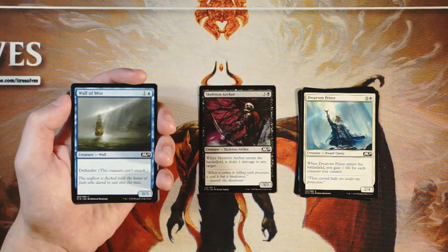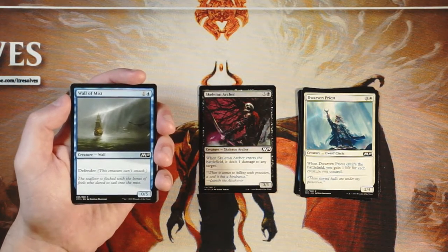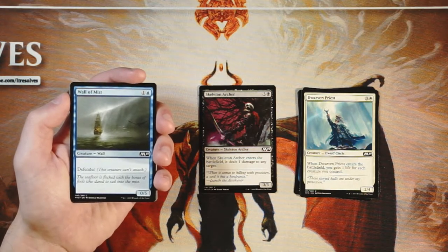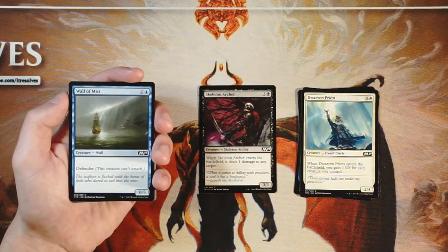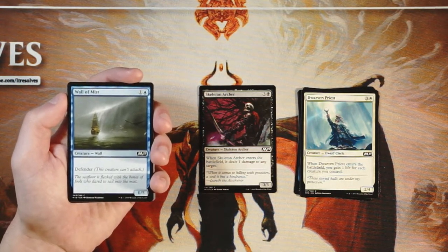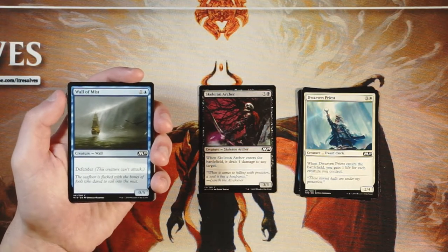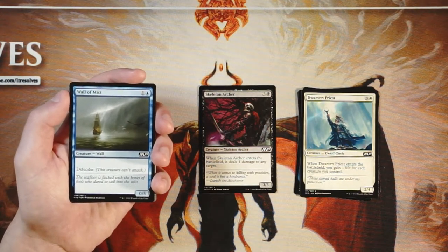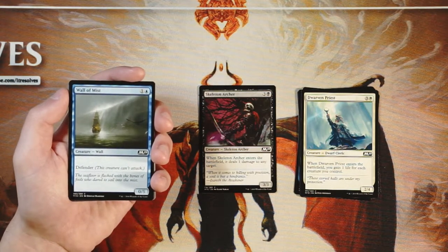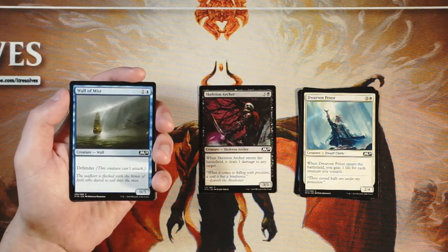Wall of Mist is a 0/5 defender for one and a blue. I really don't like cards like this — they literally just stall the game, that's about it. There is sometimes some kind of stall control deck that comes out of the woodwork and this is the card for it, but it's not a reason to be in that deck. Definitely not a first pick in my opinion — maybe you find yourself there later in the draft, but other than that not worth it.